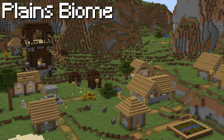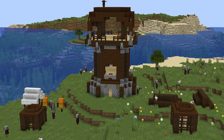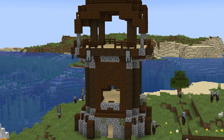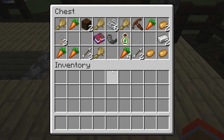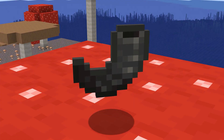Pillager outposts are fairly rare structures and generate in pretty much every biome that villagers also spawn in. The outpost is made up of different structures including scarecrows, tents, horizontal logs, cages, and the large tower where the pillagers reside. Atop the tower is where the only chest in the structure is located. The chest's loot isn't the best; however, you're likely to get the newly added goat horn item, which makes for a pretty epic way of rallying your troops for war.